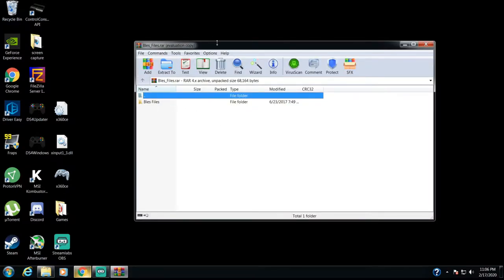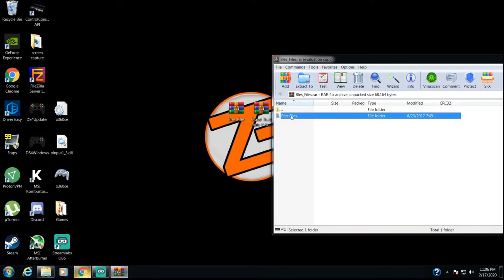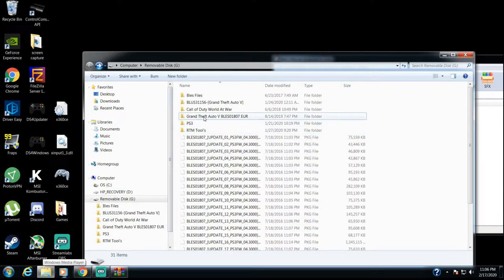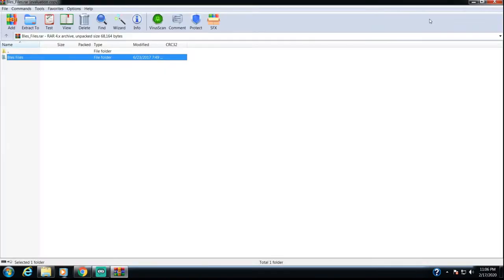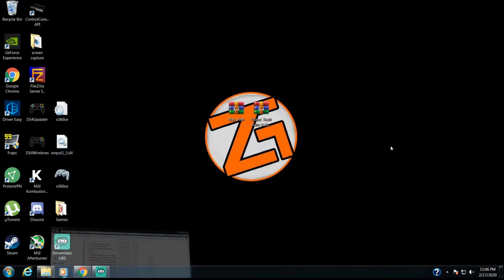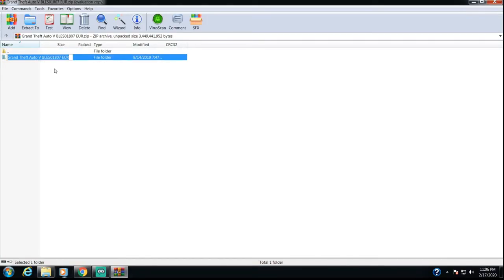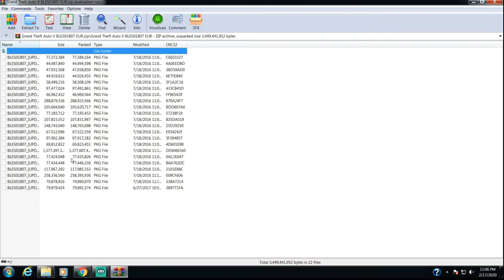Once you open them, there's going to be two separate ones. In the BLES files, you're going to have just one simple folder. What you're going to want to do is copy this folder right onto the root of your USB — I already have it on the root of my USB right here. Then the second thing you're going to do is open this other one. This is going to contain all the updates that you're going to need for the game, and I'm going to show you how to install them as well.